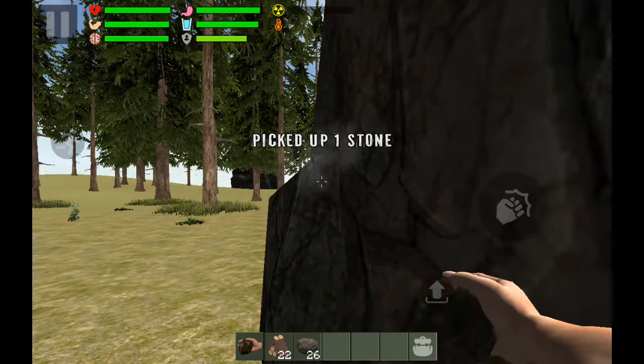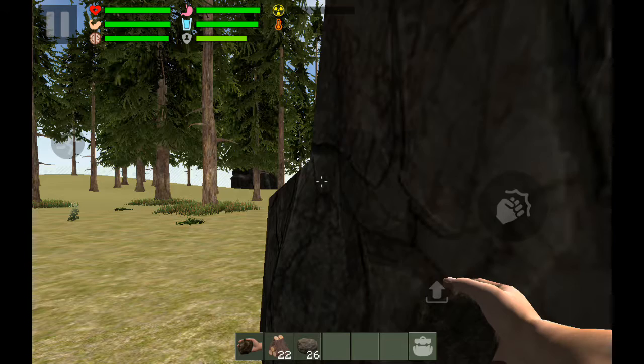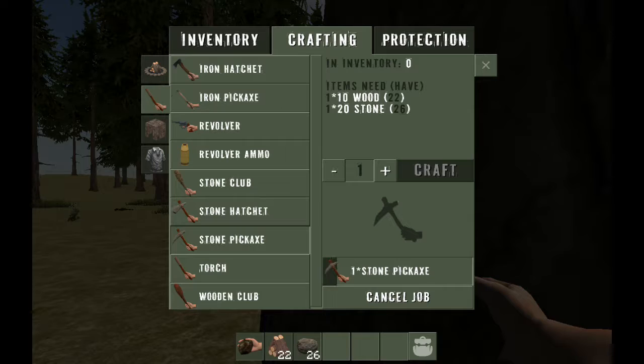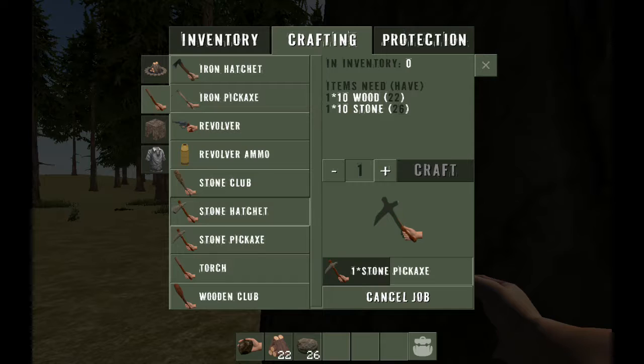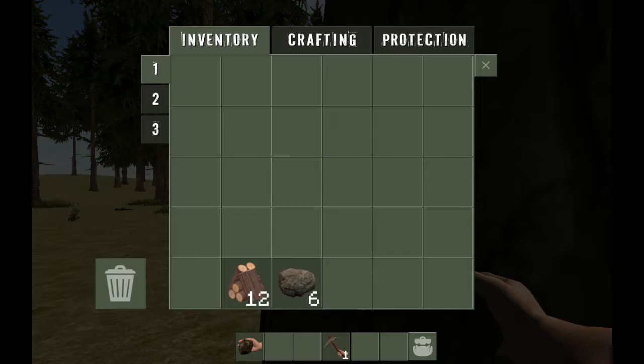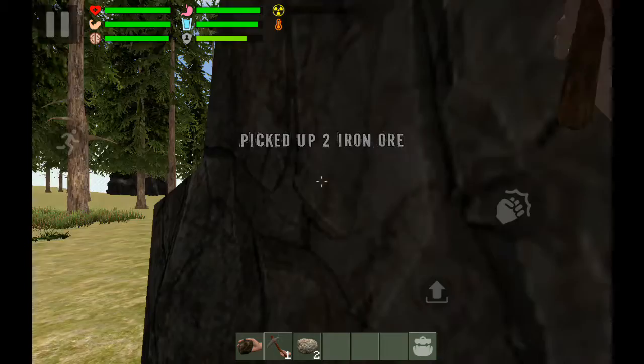All right, sorry about that noise — it'll be gone in a second. Let's go to crafting. I need some materials. Let's start with a stone pick — it just needs a little more. So yeah, right now we're focusing on this — look at that!